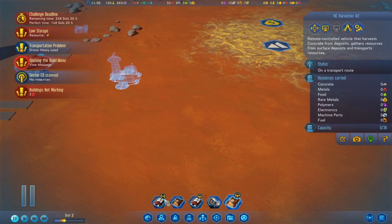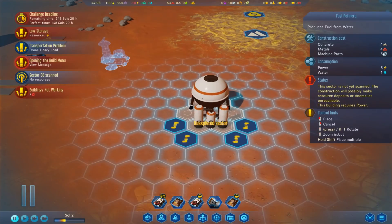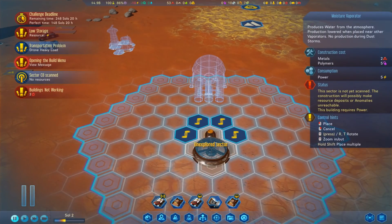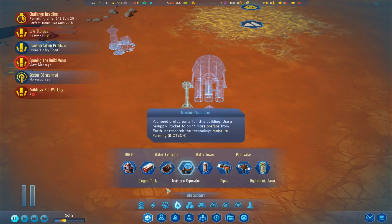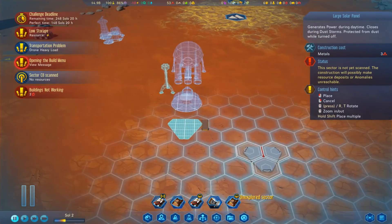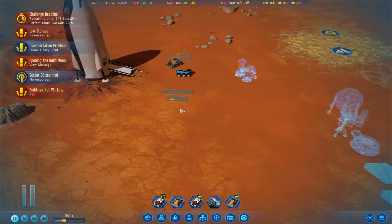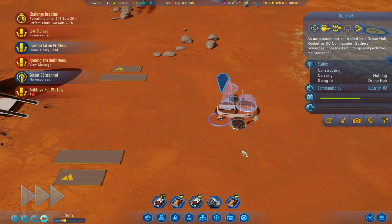I'm actually going to move it a little bit away from the concrete. What do I want? Production - fuel refinery, let's put you in here. Then life support - moisture evaporator flipped around there. Then a bit of piping. And we want a couple of large solar panels. The first thing my drone needs to do is go build the drone hub. Go! Hooray, much rejoicing. And then one of you can go and work at the rocket.